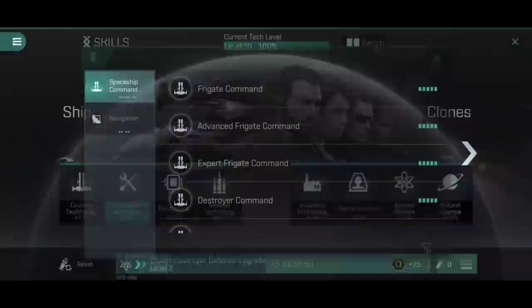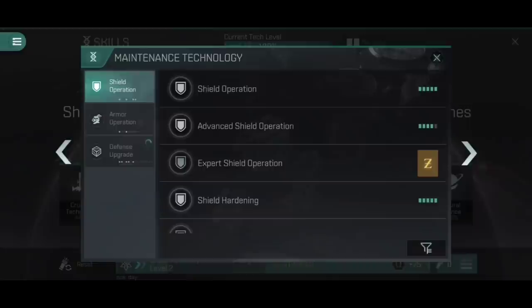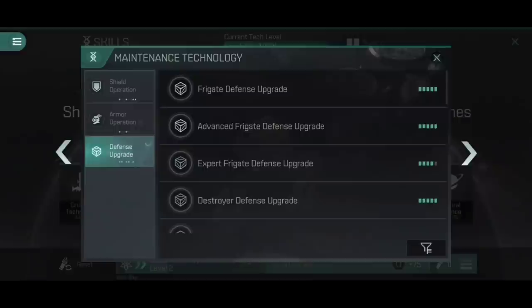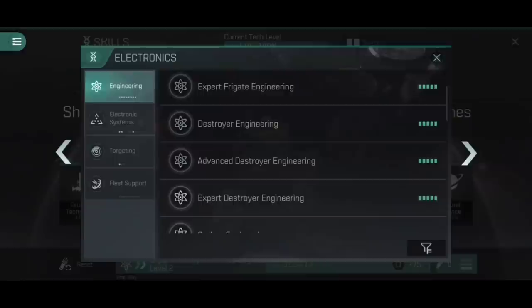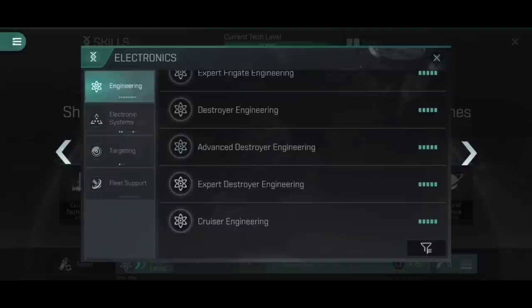Let's have a look at the skills I'm using to support this. Obviously this is a frigate - I'm maxed out on frigate command, which helps with flight velocity. For navigation, I'm pretty much maximized on afterburner and micro warp drive. Under shield operation, I could go a little bit higher - that will help with cap stability by having the shield booster be less aggressive on capacity usage. Defense upgrade is all the way up to Expert 4. Moving into engineering, the key skills: frigate engineering and destroyer engineering are both maxed out. Frigate engineering is the most important one for the additional power grid capacity.